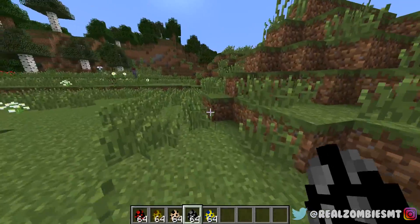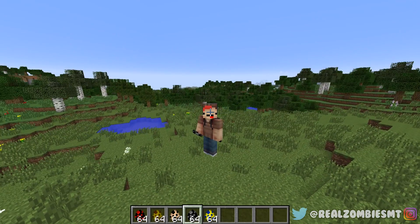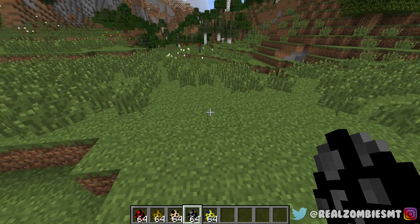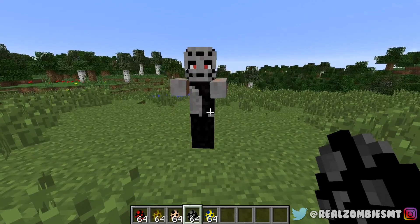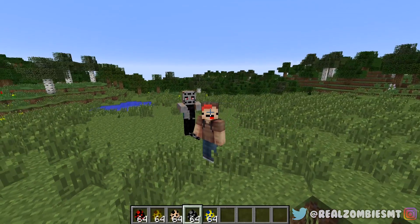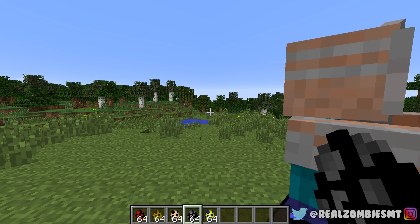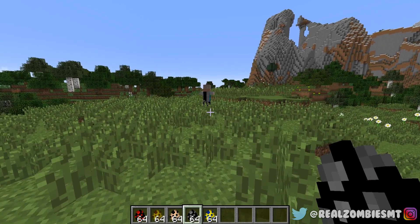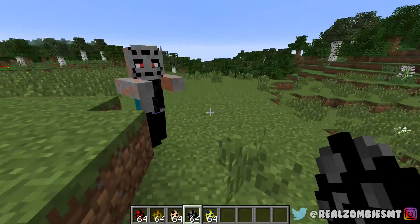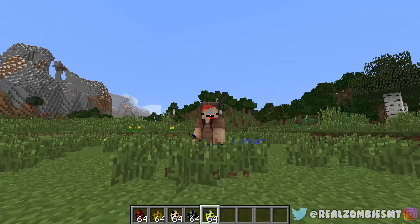Up next is probably a Jason not everyone has heard of — Uber Jason. Jason Voorhees has actually been to space before, I am not making that up. Uber Jason is like half Jason, half robot — basically a zombie cyborg. I can't really say he looks scary honestly — it's just kind of weird. His skin even looks a bit like Steve from Minecraft.